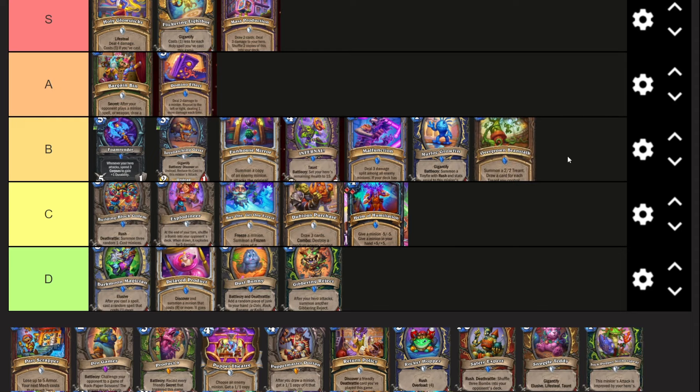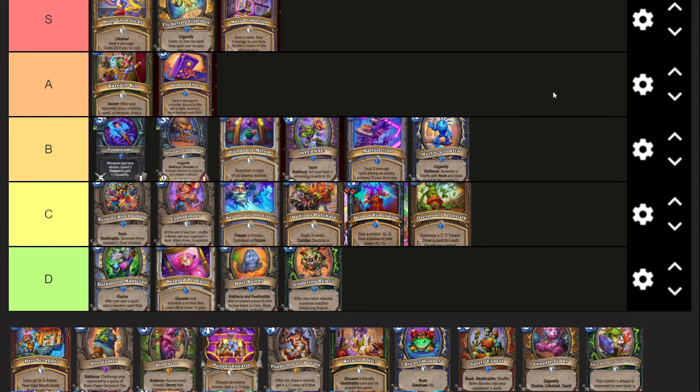Overgrown Beanstalk - three mana, summon a two-two Treant, draw a card for each Treant you control. I think this is a really good card, however Treant Druid is just not great. So I feel like it probably goes around here - it's not a bad card by any means, it's more that Treant Druid is a bad deck. This card definitely gets held back. If we get more Treant Druid support this will be a very good card, but Treant Druid in Wild just kind of isn't there.